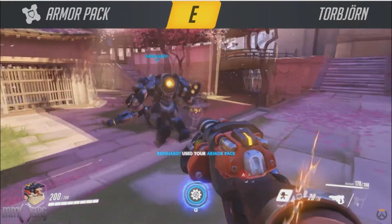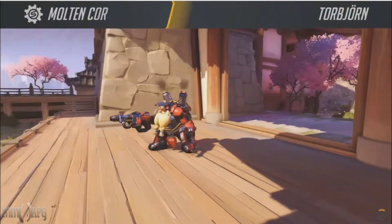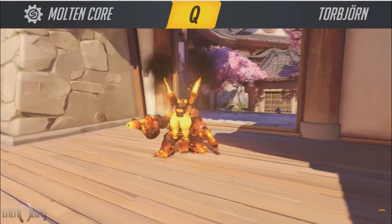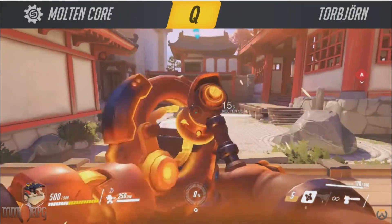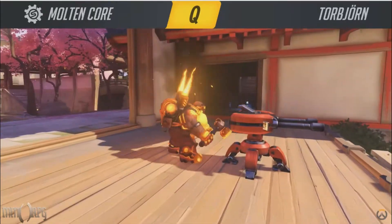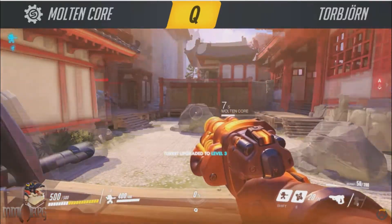A good Torbjorn will find time to venture away from his turret and collect scrap so he can keep his allies armored up. Torbjorn's ultimate, Molten Core, is a huge buff for the little guy. It gives Torbjorn a massive amount of armor as well as a serious boost to his repair and fire rates. Additionally, Molten Core will temporarily upgrade a level 2 turret to level 3. Try and save it for clutch moments when you or your team are really under pressure.